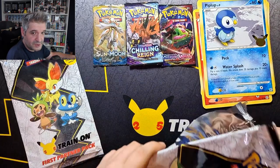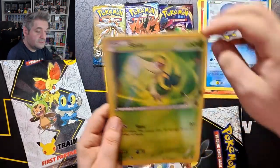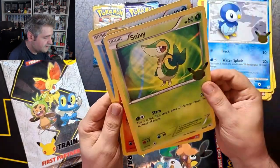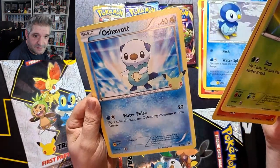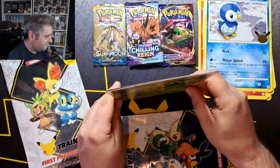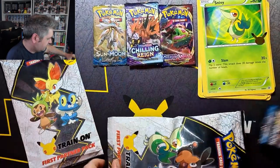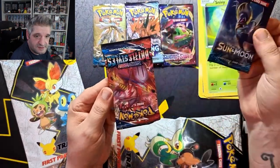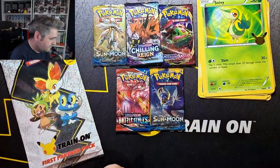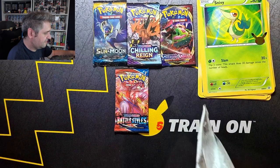It looks highly likely that we'll be opening an ETB. This pack we get Snivy, Tepig, and Oshawott. I think Tepig may be one of my favourite artworks — that's one of the first artworks I came across when I first started collecting Pokémon again. And okay, we have another Sun and Moon Base and a Battle Styles. Interesting — we may need more space for all these different sets.